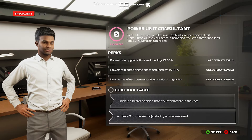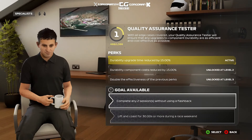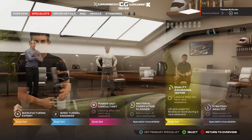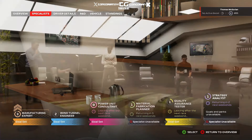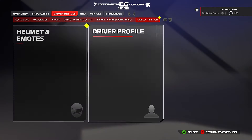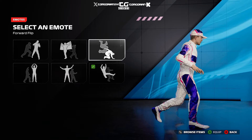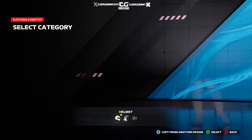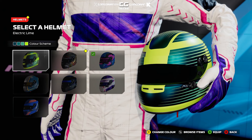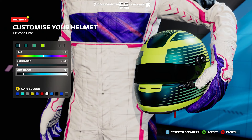Let's talk about the specialists. You can see: reach 180 miles per hour for the power unit consultant, and finish in a better position than your teammate. For the quality assurance tester, we're going with lifting and coasting for 30 seconds or more during a race weekend. It's been a while since I've done some customization, so I've decided to change my celebrations and also my helmets, because we're getting some better helmet designs in F1 24.